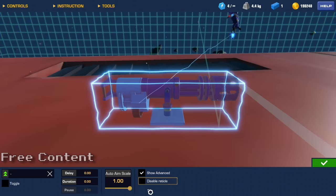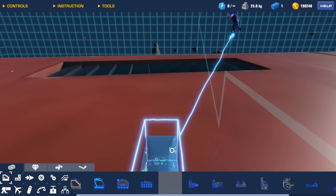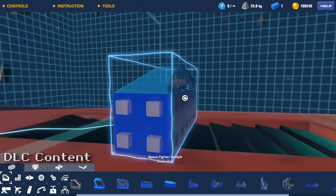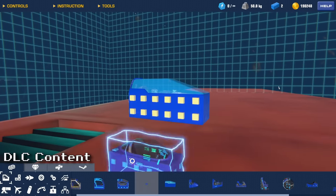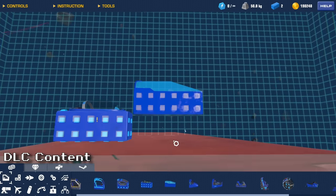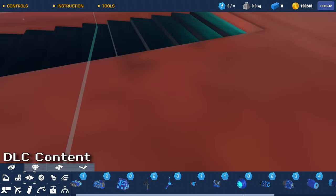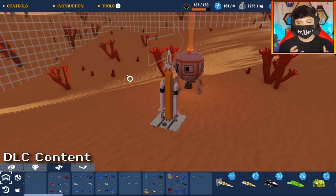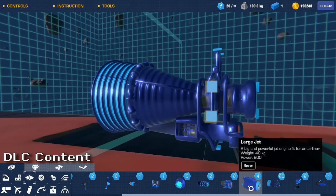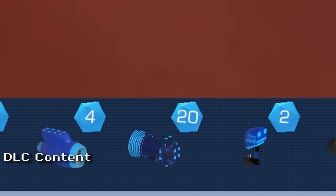Now let's see what's included in the DLC. The first block is the new space fighter cockpit — a really cool space themed seat. It weighs 25 kg and is six blocks in length, compared to the original cockpit's five. We also get the rocket engine: a massive rocket engine with 1,800 power, which is 1,000 more than the large jet. It weighs 100 kg and will cost you 20 power cores.